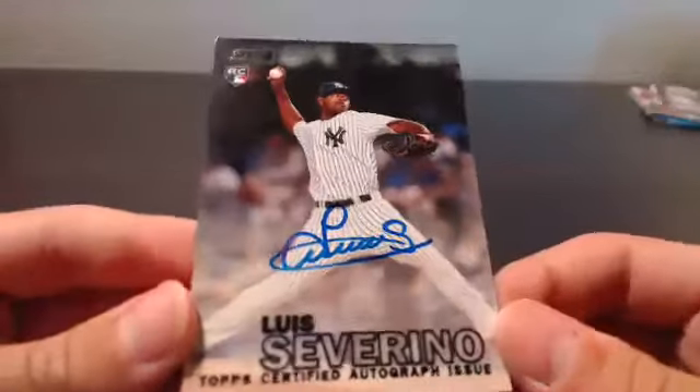The New York Yankees belong to John George — congratulations John, thank you for joining in, congratulations on your hit. Alright guys, that's gonna do it. We got the Correa numbered 22 out of 25, the Tom Murphy auto and the Severino autograph 12 out of 50. Thank you guys for watching — sorry it was kind of a shorter break. Let's fill the other breaks. See you guys, thank you!